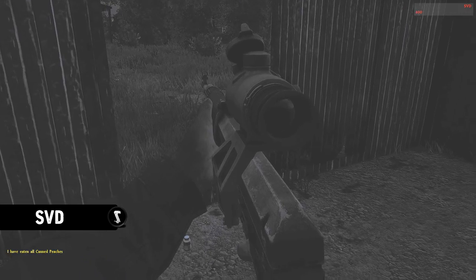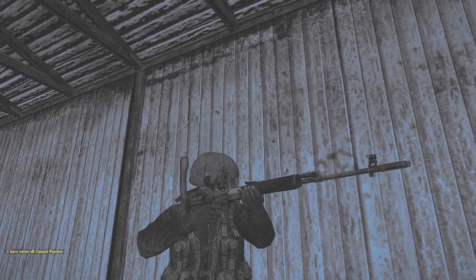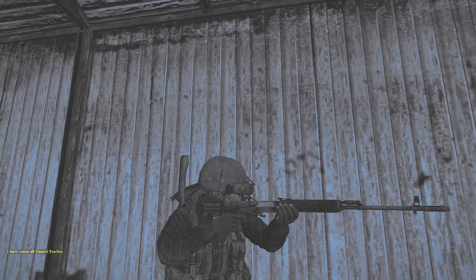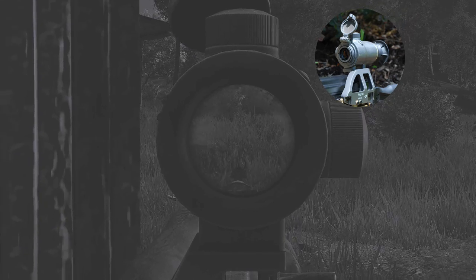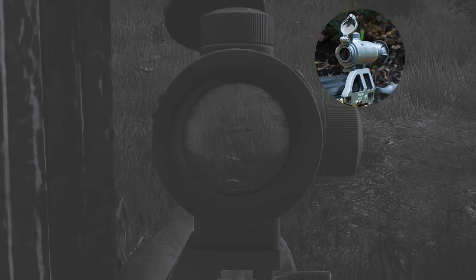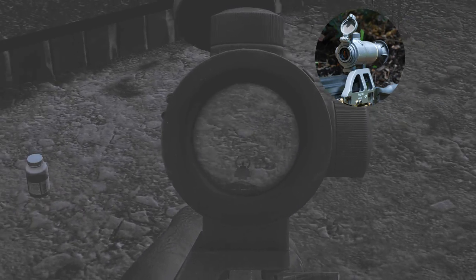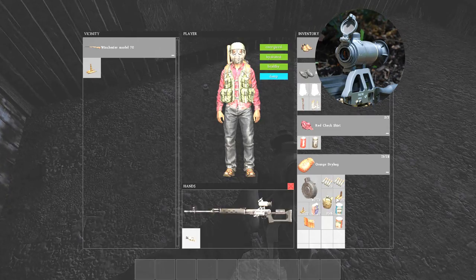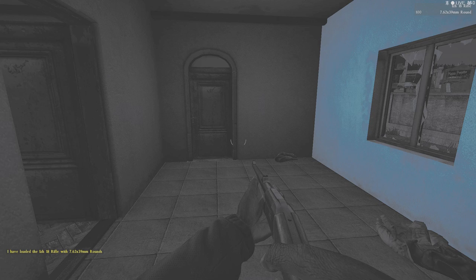Finally, the SVD Dragunov is in. We've seen it on a dev screen a while back in one of the dev blogs, but that was months ago, and we've never actually seen it in-game up until now. This one is featuring the Kashtan scope, a new scope used for AK-style rifles — it fits on any AK except for the AK-74U. On the Dragunov, it's a 2.8x scope, so it's not as powerful as some other scopes, but it's a really nice alternative to the iron sights.